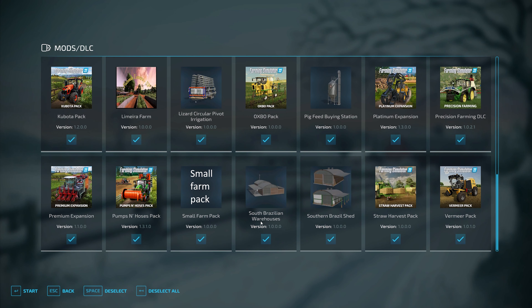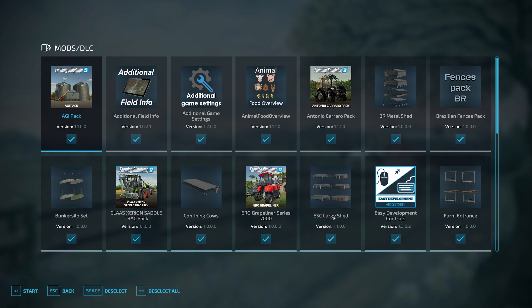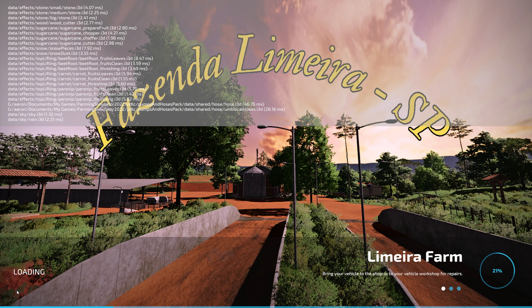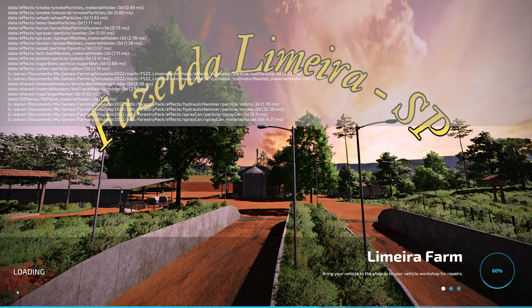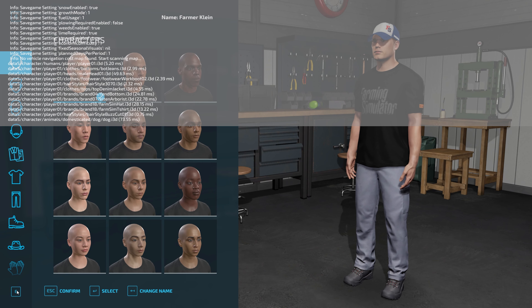The required mods for this map are: BR Metal Shed, Brazilian Fences Pack, Bunker Silo Set, Confining Cows, ESC Large Sheds, Farm Entrance, Farm House, Forestry Sell Point, Lizard Circular Pivot, Irrigation, Pig Feed Buying Station, Small Farm Pack, South Brazilian Warehouses, and Southern Brazilian Sheds. We will also be using additional field info, additional game settings, animal food overview, field lease, field calculator, precision farming, and straw harvest.